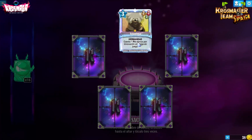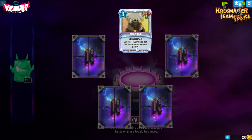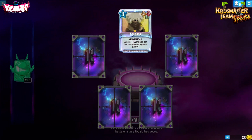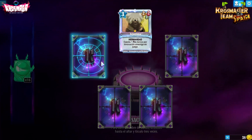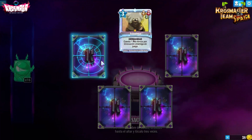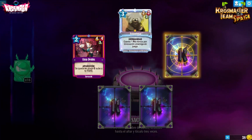¡Mi primera crósmica! Arpagona, de la Hermandad: cuesta 1 PA menos por invocación enemiga en juego, un 2-2-3 por 3. Puede entrar bastante rápido. No me parece la mejor crósmica de momento, pero no he visto los otros niveles, así que habrá que verlos.